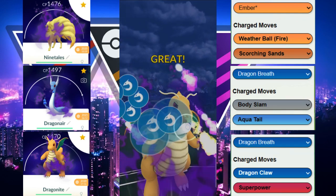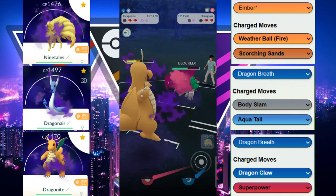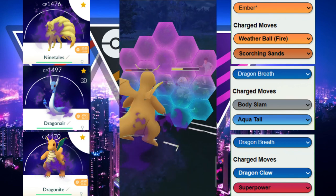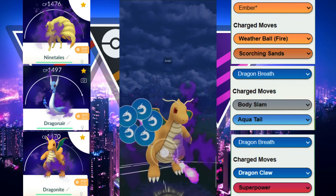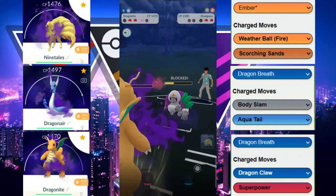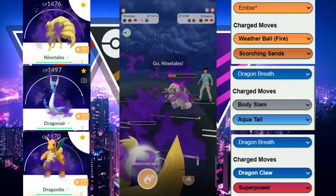We throw Dragon Claw on optimal timing, we do get a shield, and our opponent is chunking away at our health — looks like it's running Confusion as well. We have to shield this one and it ends up being Trailblaze, which isn't as effective but does increase their attack. We go for another Dragon Claw, get the shield, and try to get to another one — unfortunately that does not happen.